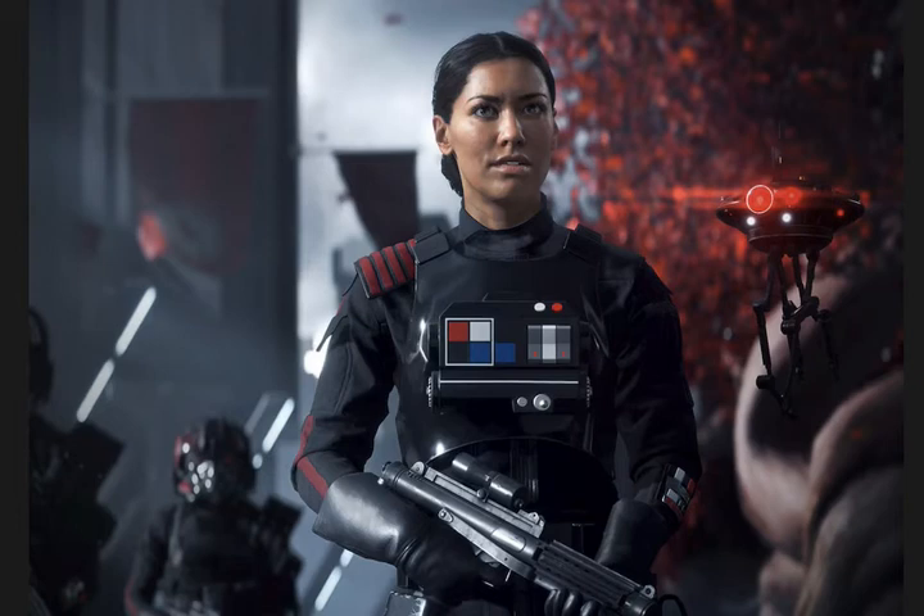We also see that Iden is in prison at some point. What I disliked a lot about the story is the way Iden Versio turned — it felt pretty stupid honestly. Basically what happened is the Empire planned to blow up a place called Vardos. Vardos was a system that completely supported the Empire — everyone there wanted the Empire to win — and the Imperials decided to evacuate and destroy the planet.